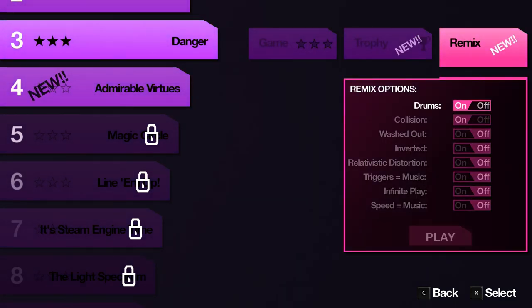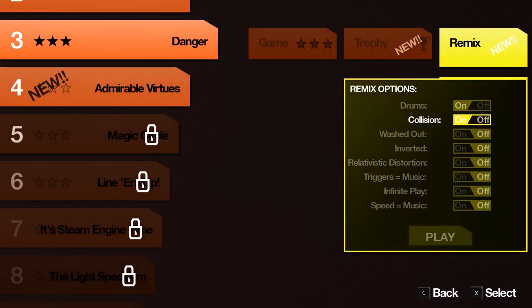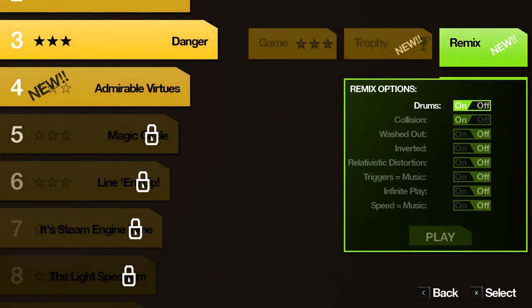Let me just look at what we can do in remix: drums on or off, collision, washed out — so you can make it where you can't even lose or hit things. There will likely be more obstacles over time beyond just little squares. There's infinite play, and even a setting called 'triggers equal music' — maybe the music only plays when you hook things. But I'm not going to mess around with any of that right now.